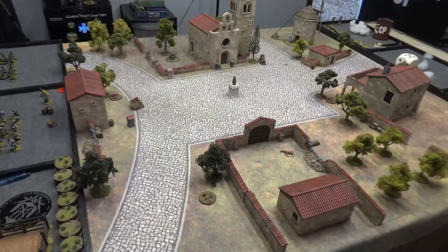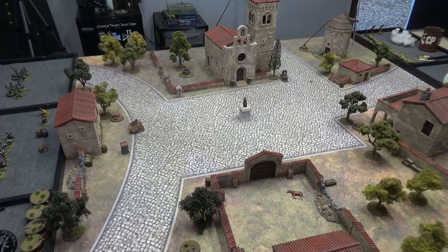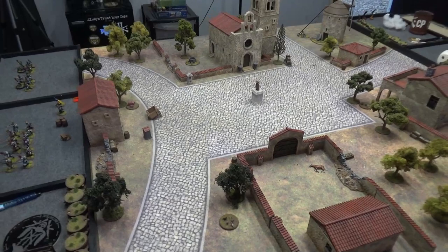Let's dive in and talk about the terrain. Tonight's mat is the Cigar Box Battle Medieval City Mat. We've used this a lot for all kinds of places on the peninsula. As far as terrain in the game goes, it does play a part, but it's not super huge - there's not lots of finely tuned terrain rules. It's very simple; we'll get into that as the game goes.